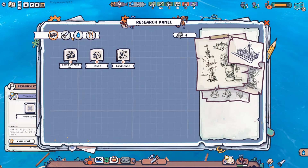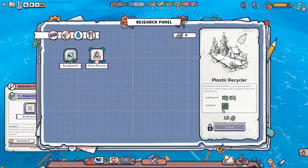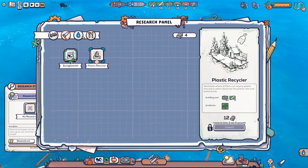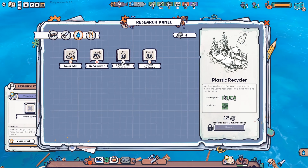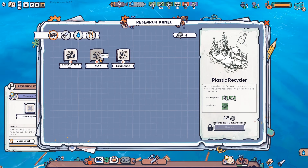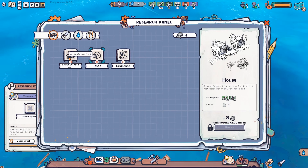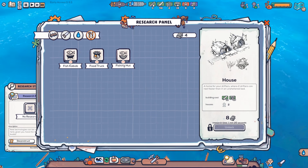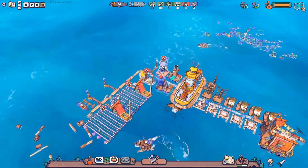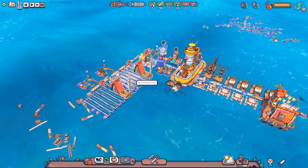The distiller is working on filling up the oil refinery and we have enough firewood, so let's have our firewood expert stop that job. Let's check the research tab to see if there's a way to automatically capture some of this stuff. We have plastic recyclers - that produces plastic nets. I wonder if that's for fishing or if it also helps bring in materials. The solar still is what I want most, but we'll have to turn some stuff into pipes first.